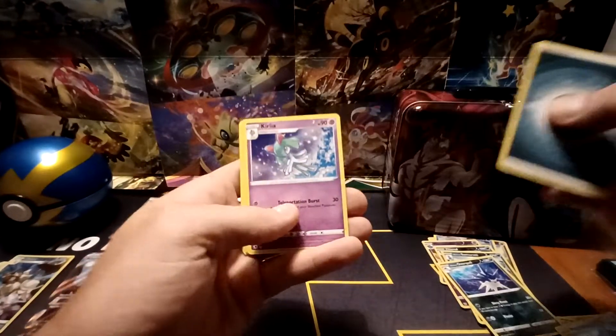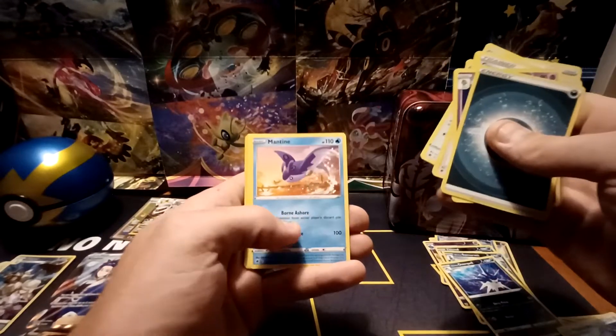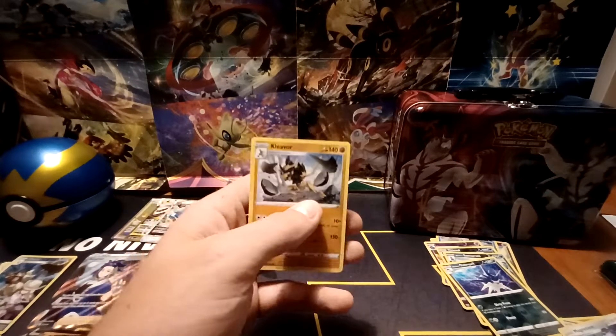Darkness-type energy, Curlia, Grant, Switcheroo, Eevee, Heracross, Teddiursa, Mantine, Hisuian Voltorb, Reverse Hollow of Magnezone — a rare — and a Cleavor non-holo.